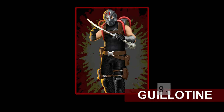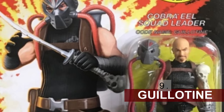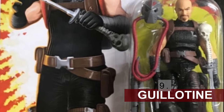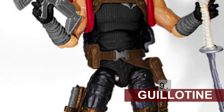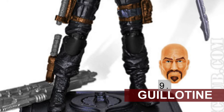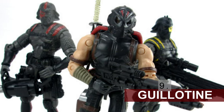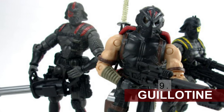Guillotine is number 9 and the only character from the new sculpt era that I feel deserves to be included in the Classified line. This is another one the designers could have a lot of fun with and could give Guillotine an update to put him on a lot of other people's lists. Guillotine is the eel commander and leader of the Plague, which is another faction that could benefit from getting in the spotlight. The lore of G.I. Joe is vast and it would be nice to see some of the lesser characters explored more.